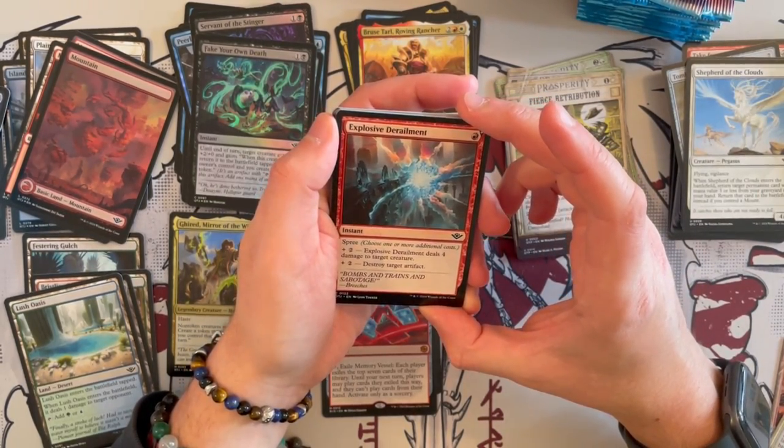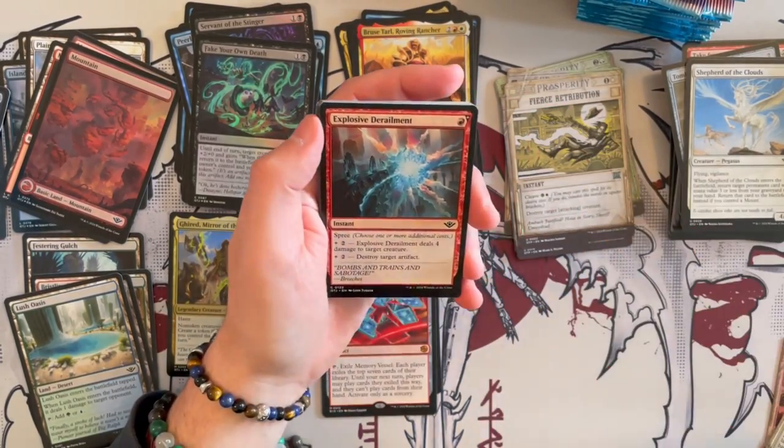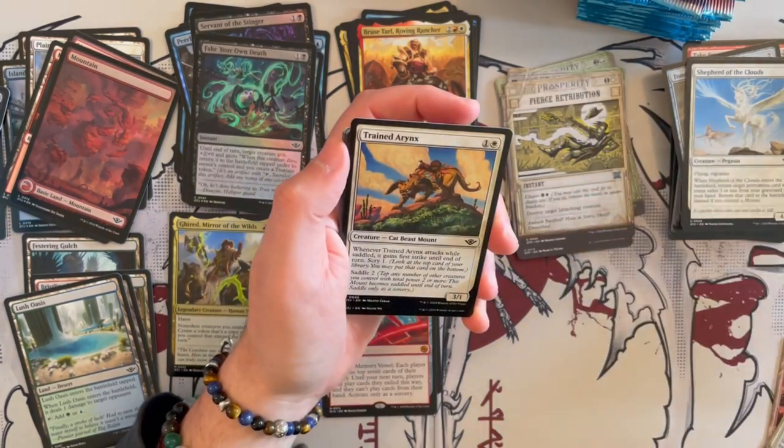Explosive Derailment is a spree instant. For the first option, it deals 4 damage to target creature. For the second, destroy target artifact. And it can be quite significantly annoying. I love it, love it, love it.